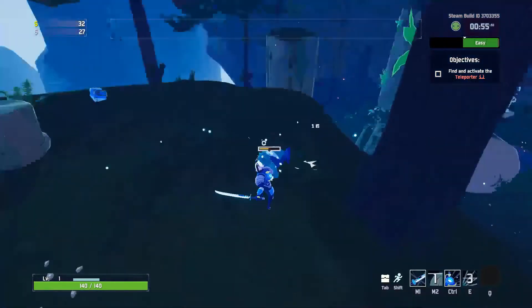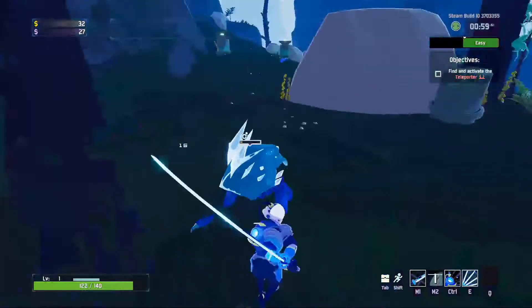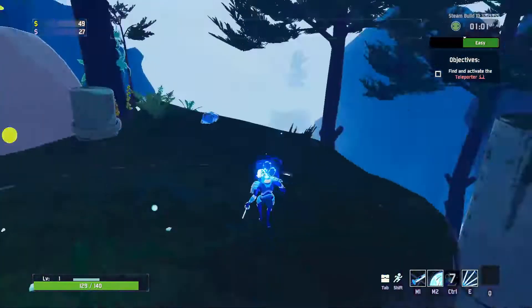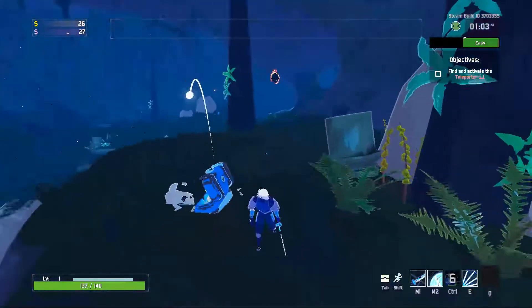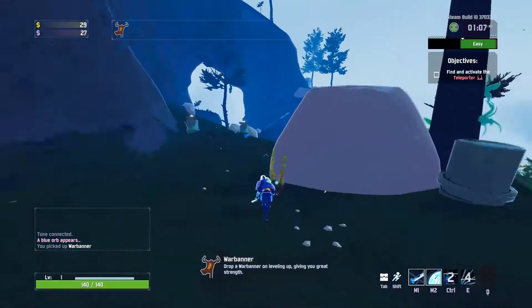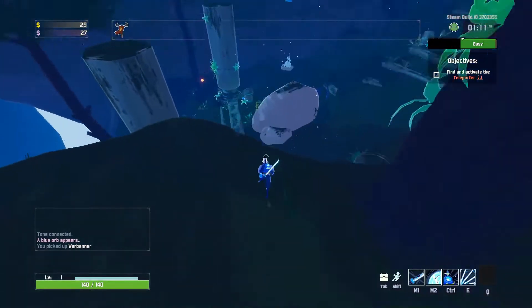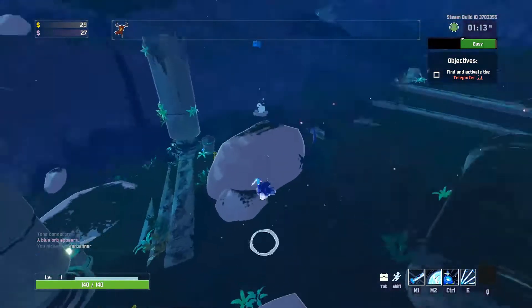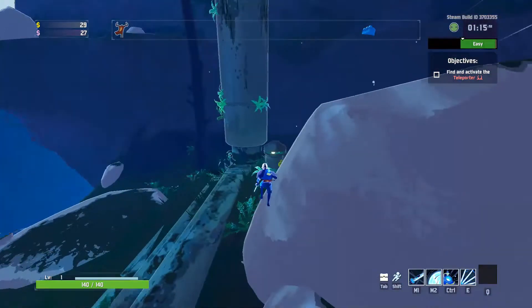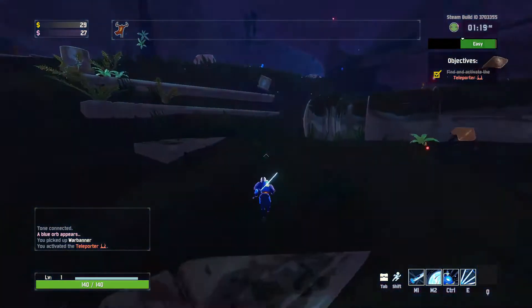Now that I've activated the new altar, I basically just have to play through this level. I'll probably grab a few items in case I have to play through a couple of levels. Let's grab whatever is on the ground here. There's our blue orb from activating the new altar.